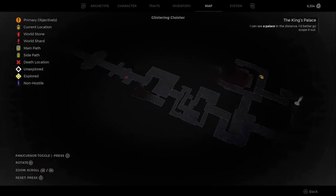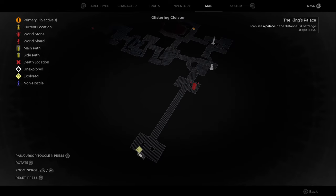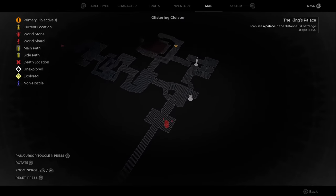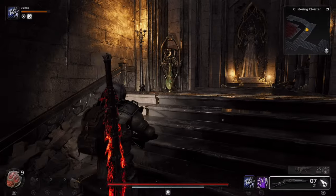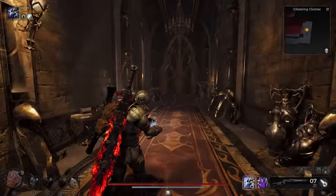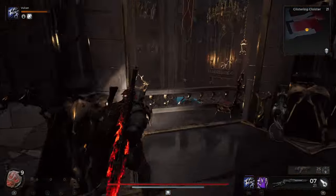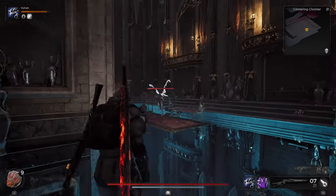Welcome to the channel. If you find your way into the Glistering Cloister, there's going to be an area in the middle-back end of the map just here where I am. Once you walk through, you're going to find the area — you'll know it when you get there because it's mirrored. There's going to be all mirrors on the floor as you can see.